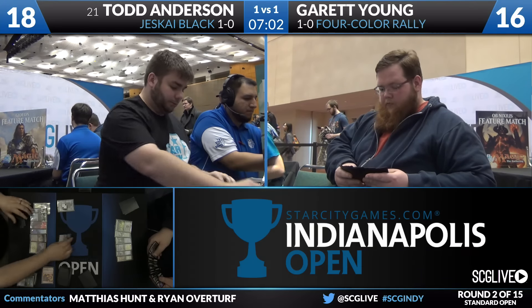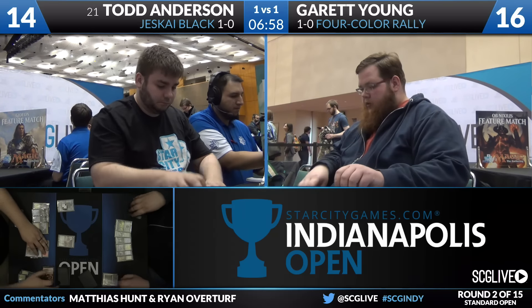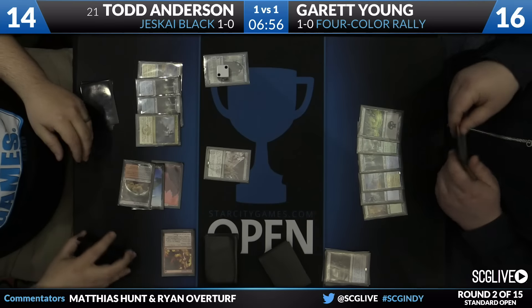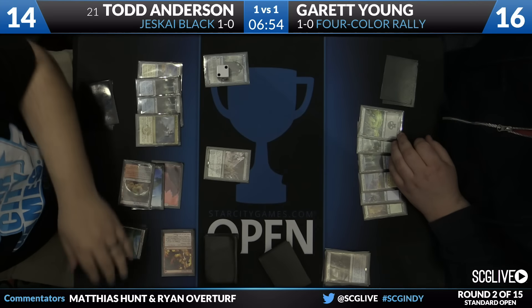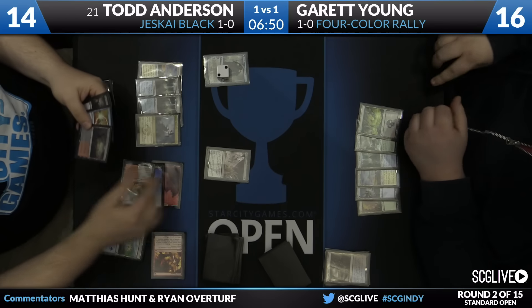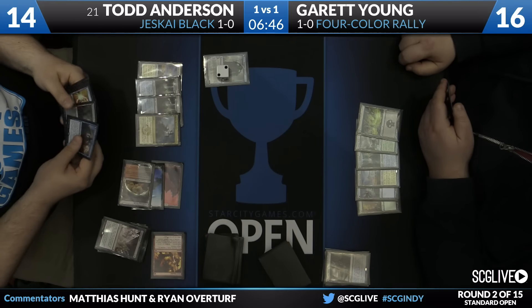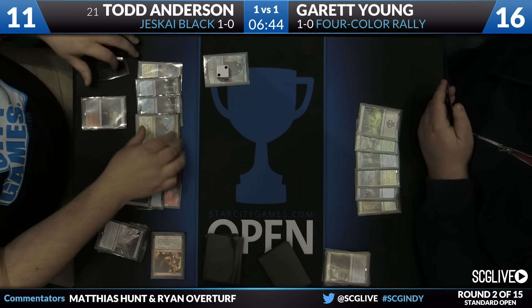We're going to game three, so we'll go ahead and get you into the match and recap it quick here. On Garrett's side of the battlefield, it's no creatures on the battlefield — that's got to be good for Todd — but six lands in play. For Todd, a Jace on two in play, and it looks like he's resolving a Painful Truth. Things going Jeskai Black's way as he draws Negate, Kalidus, and a Fetchland. We're left to wonder what the contents of Garrett's graveyard are.